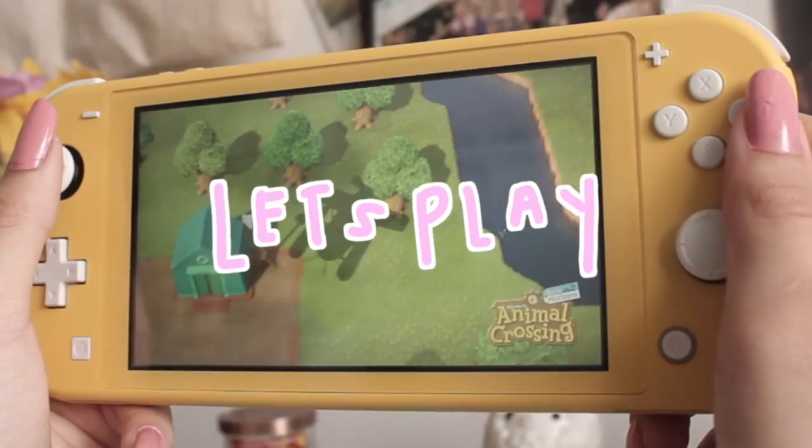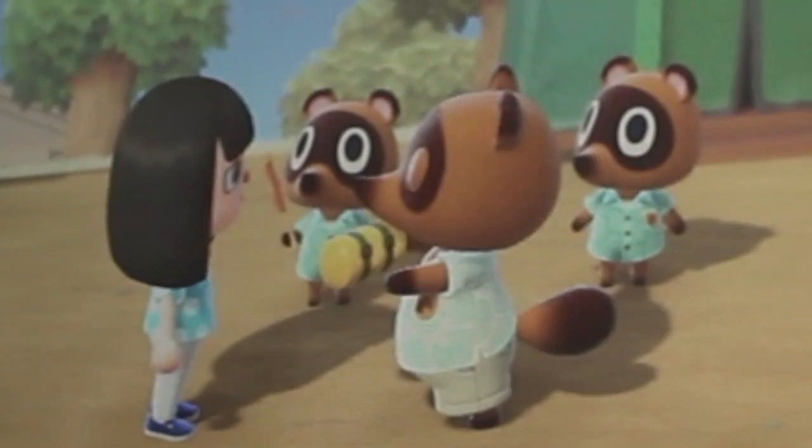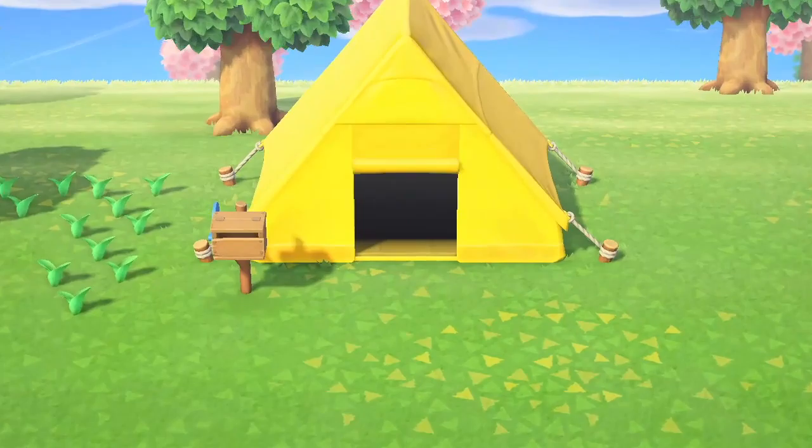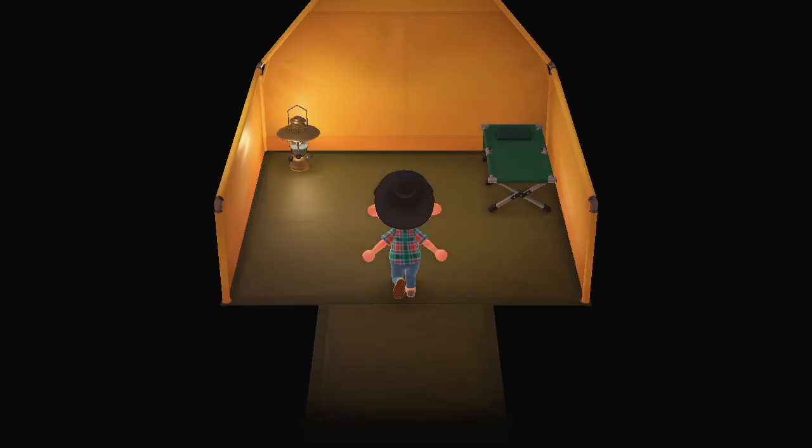When I first landed on my island, the first couple of things they had me do was listen to Tom Nook's speech about how I'm going to be indebted to him for the rest of my career. They also gave me a tent that I could set up anywhere around my island, which I was really excited about until I realized how small the space was inside — super disappointing considering that I have to pay for this.